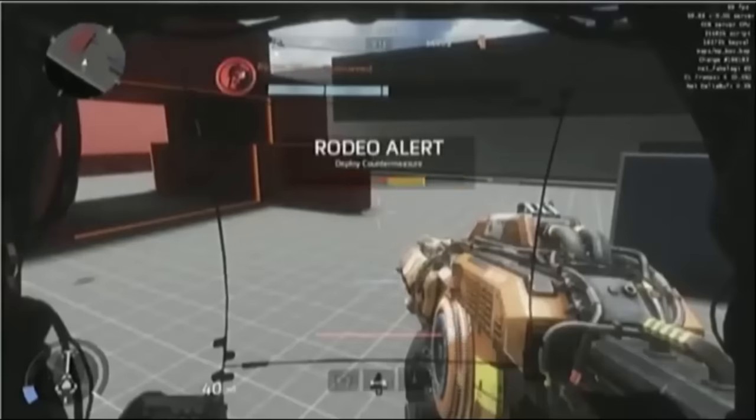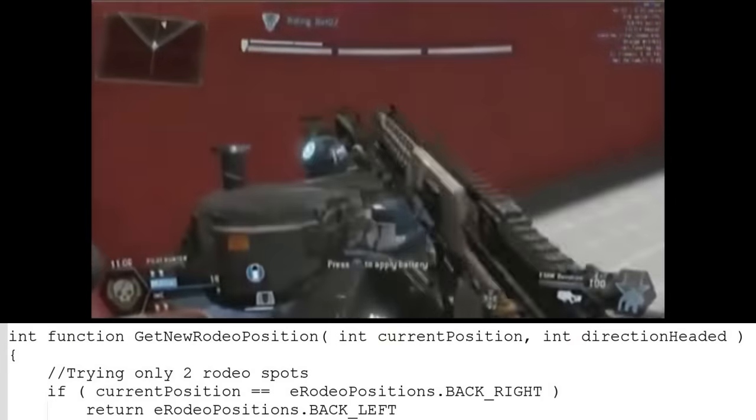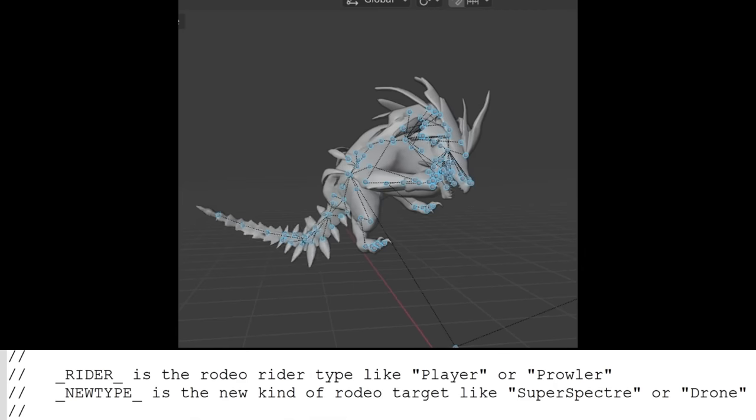A rodeo minigame was tested. Titans used to allow multiple pilots to rodeo at the same time, swapping between multiple different positions. Prowlers used to have the ability to rodeo attack Titans, with some animations being left over.